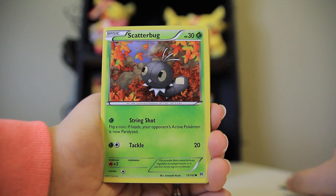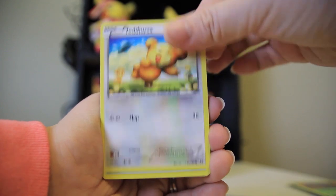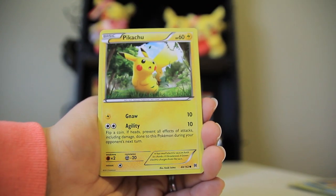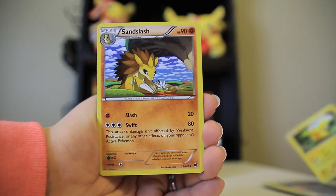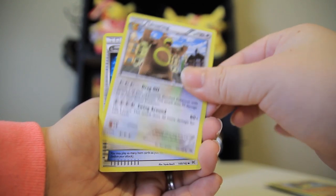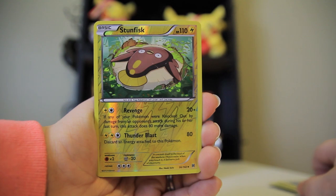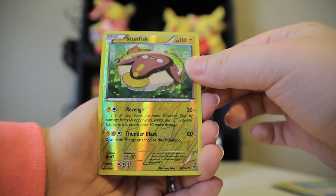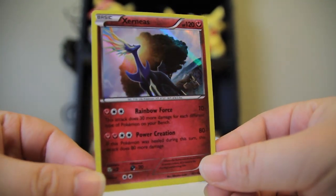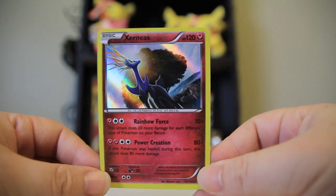Second pack — we got a Scatterbug and the Fall Leaves. Oh, Teddy Ursa, that's so cute. Remoraid. Wild River. Hoot Hoot — Proclaim the Night! Wow, I love funny attack names. Pikachu! Sandslash. Ursa Ring — swing around. Super Rod. A reverse Stunfisk — oh my god, look at that card. And a Holo Xerneas! The new holo pattern suits it well because it looks like streaks of light coming through. Rainbow Force — that's awesome.